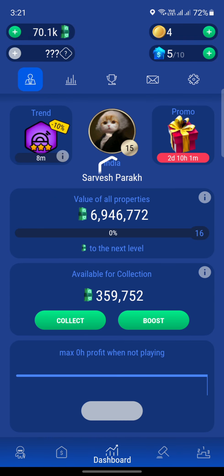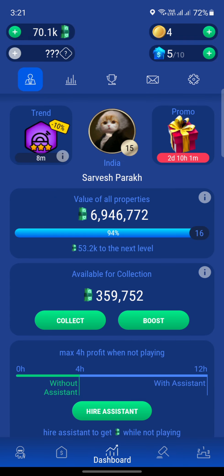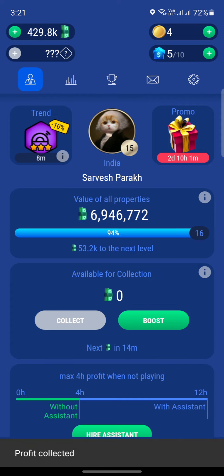Right now, as you can see, we're only at 7 million. So let's just first collect the cash that we have generated through our properties and click on collect. We now have about half a million dollars in our bank and properties worth about 7 million.